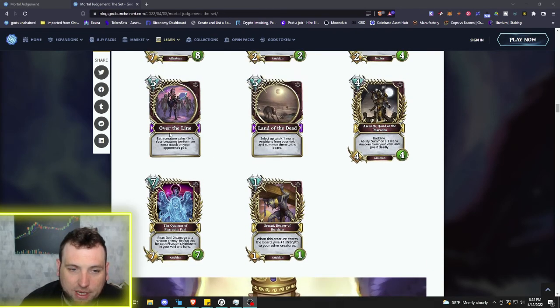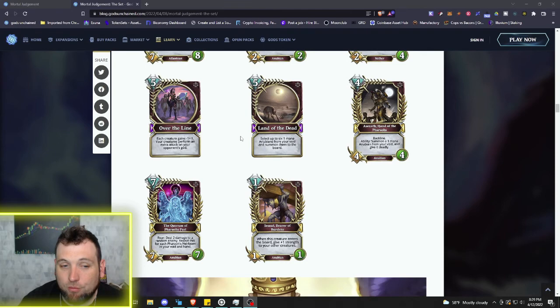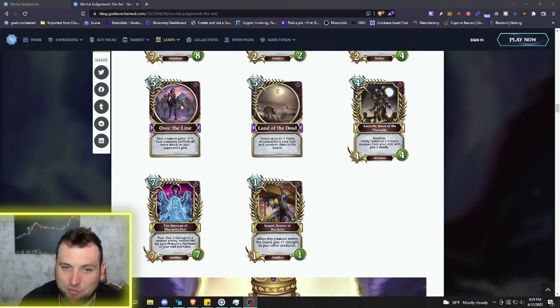Then a five mana spell: Over the Line — each creature gains minus one minus one, and your creatures perform an extra attack on your opponent's god. If you have a full board of Anubians that can survive the minus one minus one and still have damage, they're going to get an extra attack that could possibly end a game right there — especially if your opponent has no board or a limited board, which with Death is more than likely.